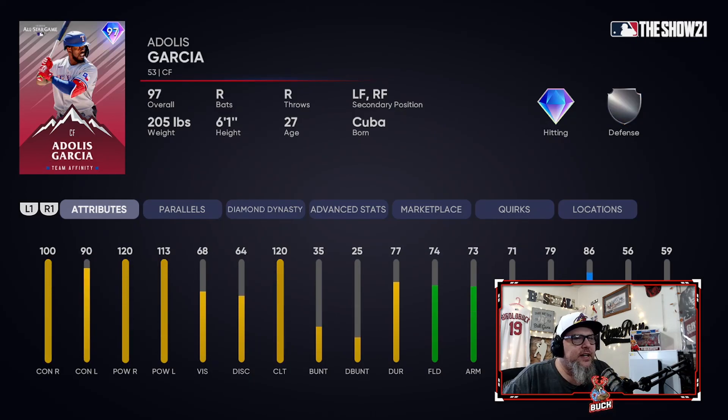Next up, Adolis Garcia. They have him in center and he gets some weird animations for me. His vision is 68 — which is okay if you're really good, and his contact and power will carry you and you can handle the vision loss on hall of fame. But if you're just an average player, there are so many other outfield options and better options to me. I like Adolis — I root for him in real life because he's a former Cardinal and he's a great dude — but overall there are many more better outfield options in the game, especially for newer or average type players.